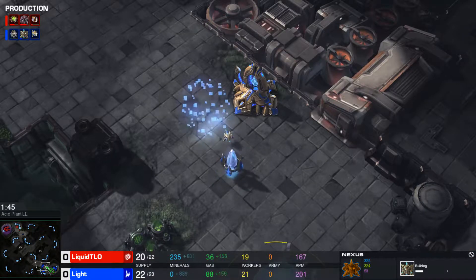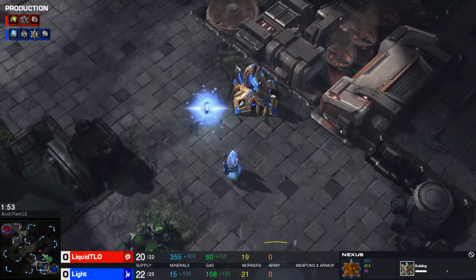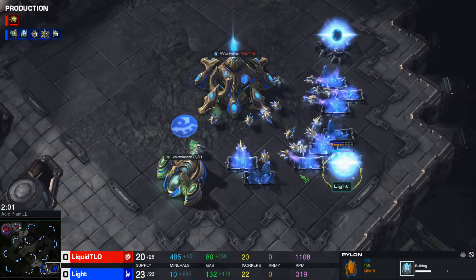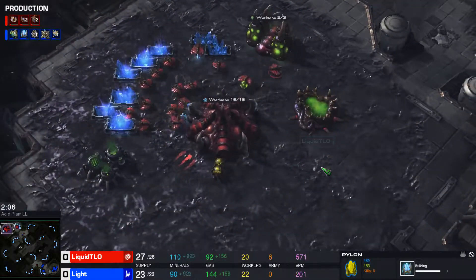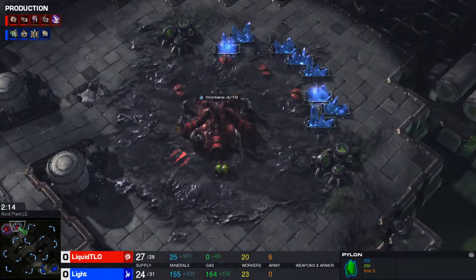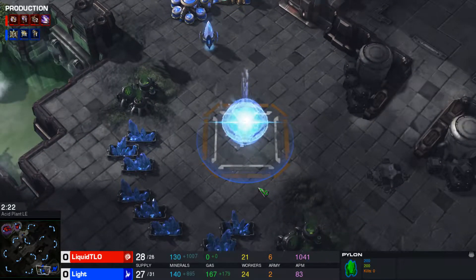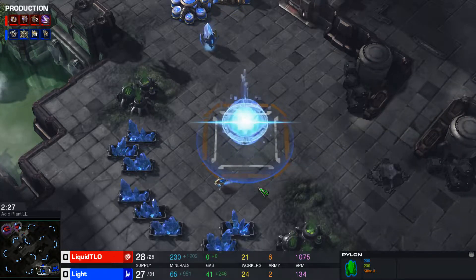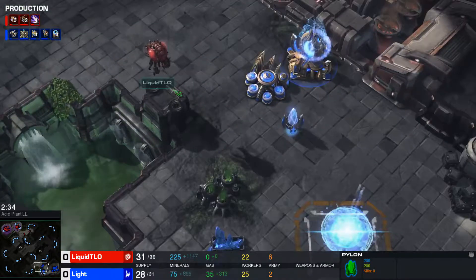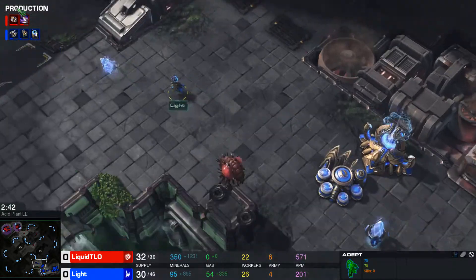I'm very interested to see how Light is going to fare against a player of the likes of TLO — see if he can really hang with a player of this caliber. He's going to get his cybernetic core as well as a second simulator. Interested to see what TLO goes for — Zerglings into Banelings and then into Hydras? The Protoss in ZvP from what I've seen tends to go for a lot of Immortals as well as High Templars, and even Sentries. Looks like Warpgate research is going to be coming in, and the tech of choice is going to be an Adept.